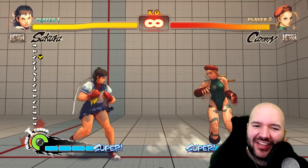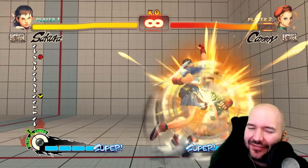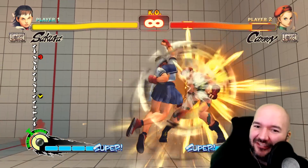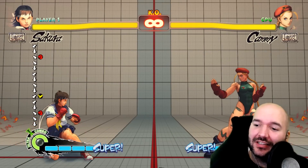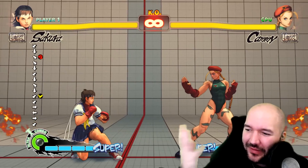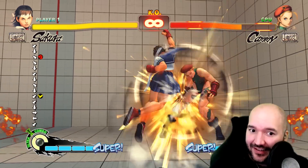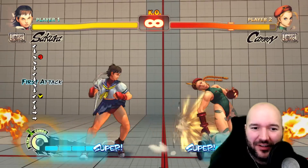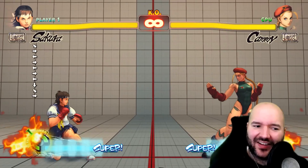One more tip: you ever watch someone play and they just randomly do crouching medium kick into Dragon Punch and it works — and you wonder how they were brave enough to try that, because if the opponent blocked it they'd just die? The reason is called buffering. You're doing the Dragon Punch motion every time behind the crouching medium kick, but it doesn't come out because you're still in the middle of the medium kick. If the medium kick connects though, it does come out because of special canceling.